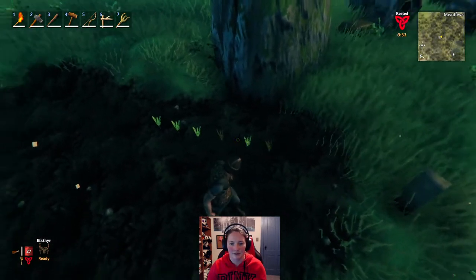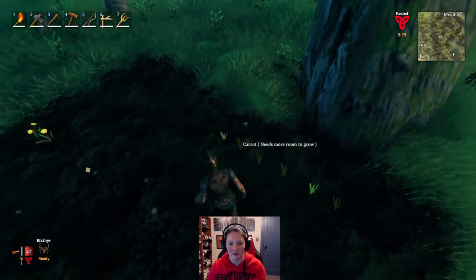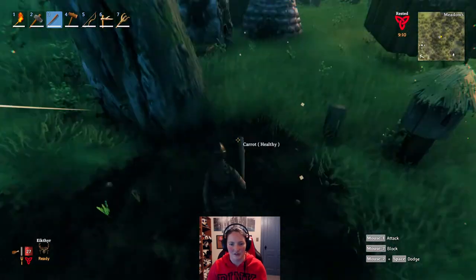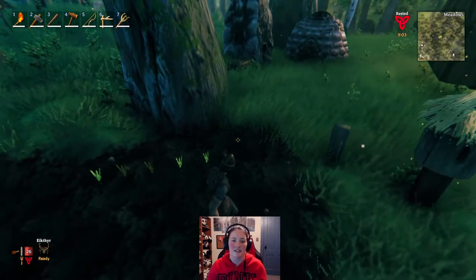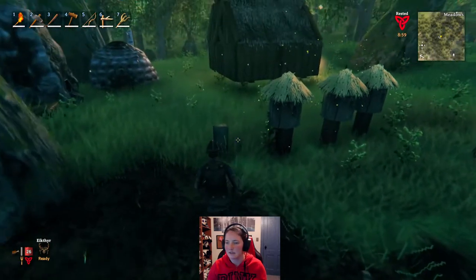There we go. Oh, this one needs more room to grow — all of these need more room to grow. A couple of these don't appreciate that they're too close, but it's okay. So then you just wait for those to grow, and after they grow they'll pop into carrots. We're only going to get half of these, but that's okay.